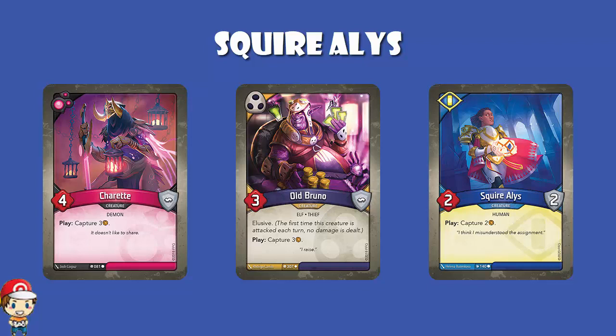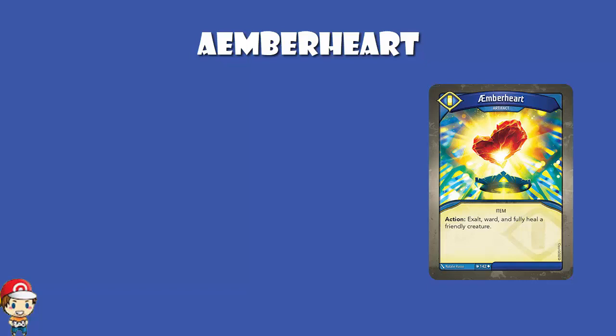Amber Heart is an artifact that lets you exalt and ward and fully heal a friendly creature. Exalting means you put an amber on it from the common pool. Warding means you put a ward counter on it — the next time it would be destroyed, damaged, or removed from play, you just remove the ward counter. And fully healing is good. But then again, you've got to ward the creature, which means when your opponent destroys it, they get the amber. You'll have to decide whether it's worth it.